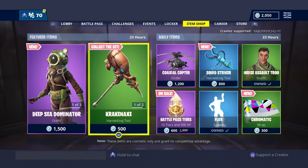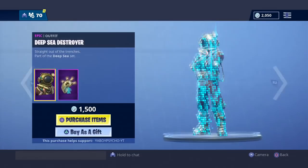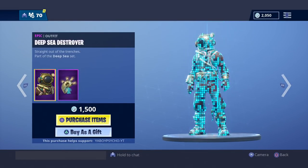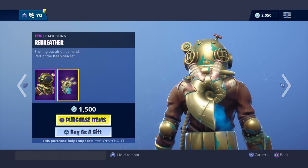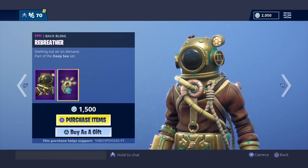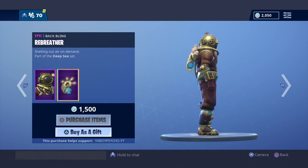Yo, what up homies, it's your boy Psycho, and it looks like we finally got the long-awaited Deep Sea set. Let's go ahead and check this out. First off, we have the Deep Sea Destroyer, and that back bling is dope — I really dig the back bling, and the outfit is cool as well. We're gonna cop it.